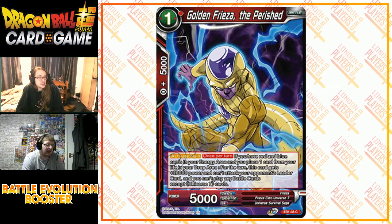Golden Freezer the Perished — another Universe 7 card. One-drop, red, 5,000 power. Activate main: if you have red and blue cards in your energy area and you place one card from your life to your drop area, this card gets plus 20,000 power for the turn, can't attack your opponent's leader, and you can't play battle cards except Universe 7 cards. It can awaken a Goku if you have a Universe 7 battle card with 20,000 power or more — that's why the card exists. There are so many downsides. It might work in multicolour energy, but I'm not convinced.